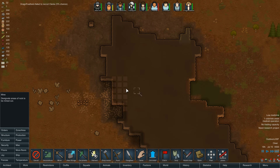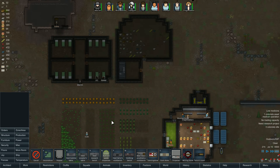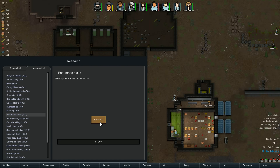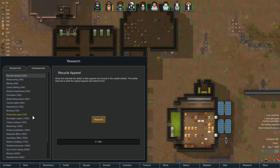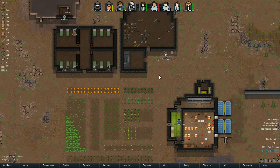Looks like we can mine clear through to the other side. A pathway through here isn't going to happen right now. What can we get for production? A tailor's bench might not be the worst idea. We need research going - I really like recycle apparel so we can get extra fabric to make parkas or basic clothing. Pneumatic picks would be good because of how much we're mining for steel. We also have prosthetics and organ engineering to research. Let's get pneumatic picks and then maybe stone cutting.